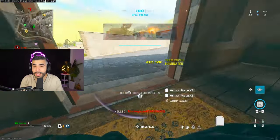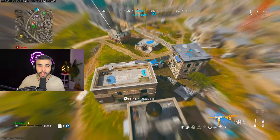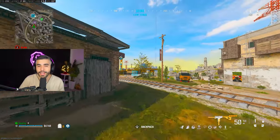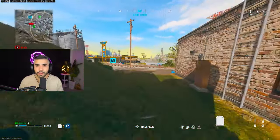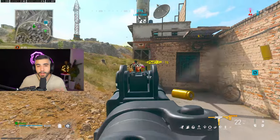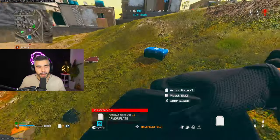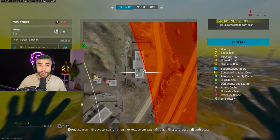Tip number twelve: slide cancelling is back and it's the number one movement technique you'll see pro players using. Slide cancelling is simply slide, jump, then aim and shoot. You slide-jump to cancel the animation, then aim and shoot. Done very quickly around corners, it's extremely effective. This is what I use about 90% of the time — I'm usually slide cancelling around corners every single engagement.